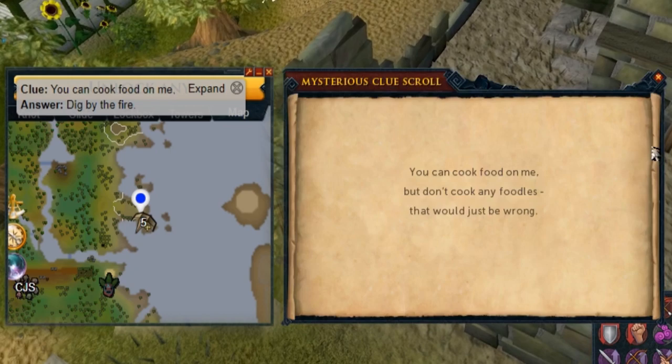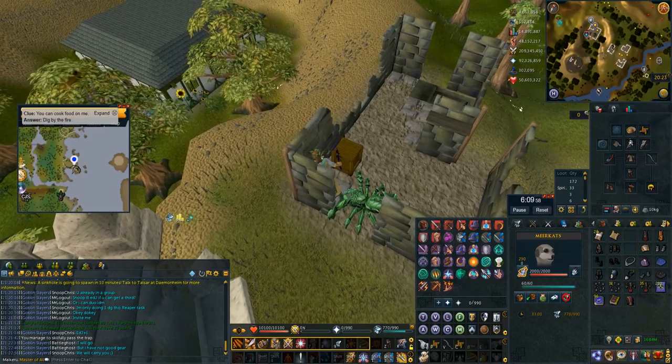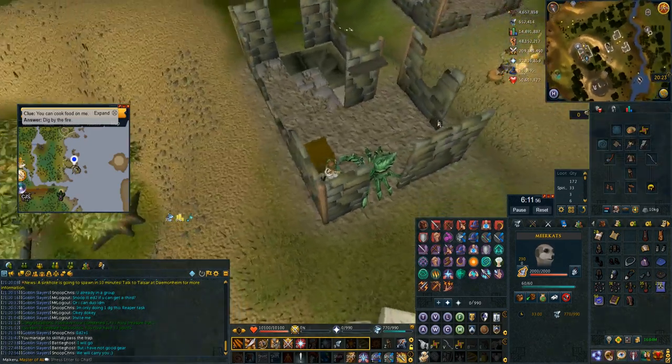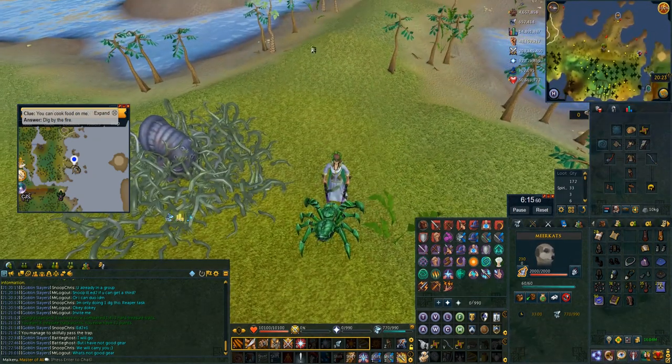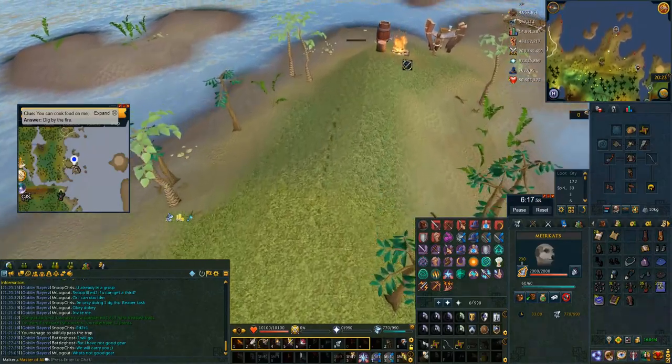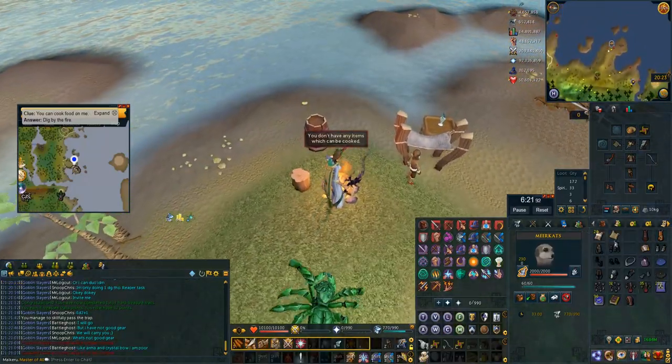Next up is the riddle where you have to dig on the fire near the glider on Karamja — very easy one with the grace of the elves. You just right click your grace of the elves, teleport to the overgrown idols, surge and bladed dive over to the fire and just dig.